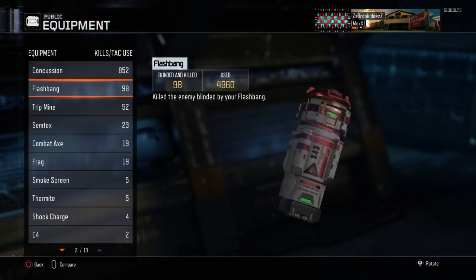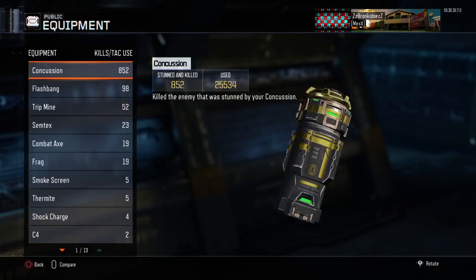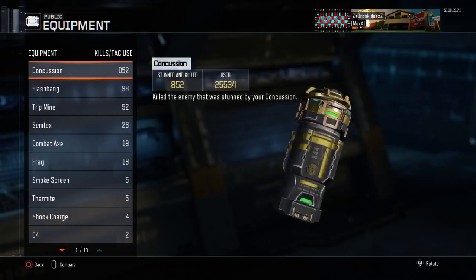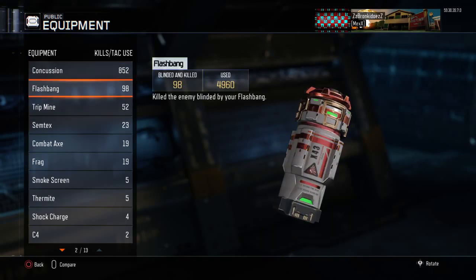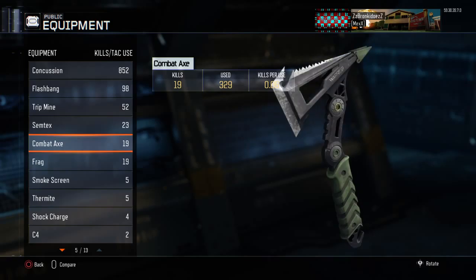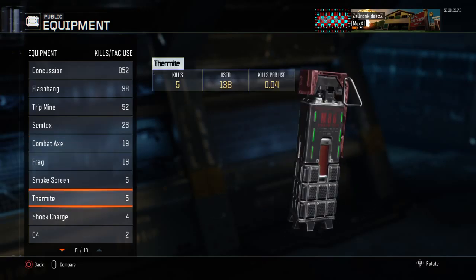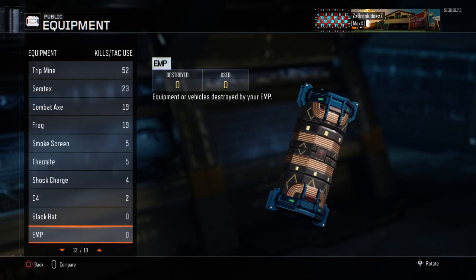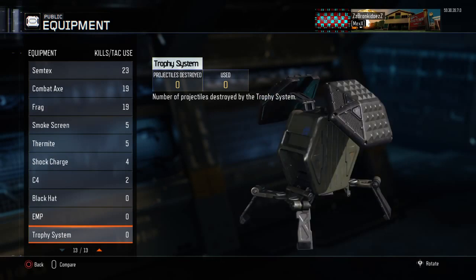Going into equipment, my deadliest equipment is the Concussion with 852 kills and I've used it 25,534 times, stunning and killing 852 players. Next is Flashbang, Tripmine, Semtex, Combat Axe, Frag, Smokescreen, Thermite, Shock Charge, C4, Black Hat, EMP, Trophy System — and that's it. Three of these I haven't even used yet.